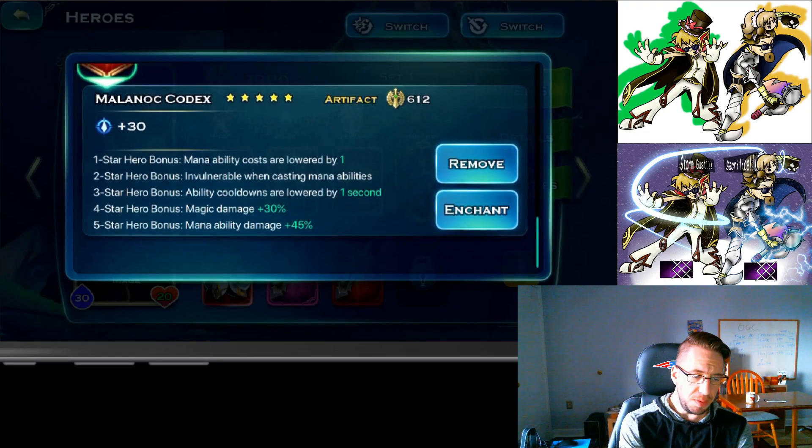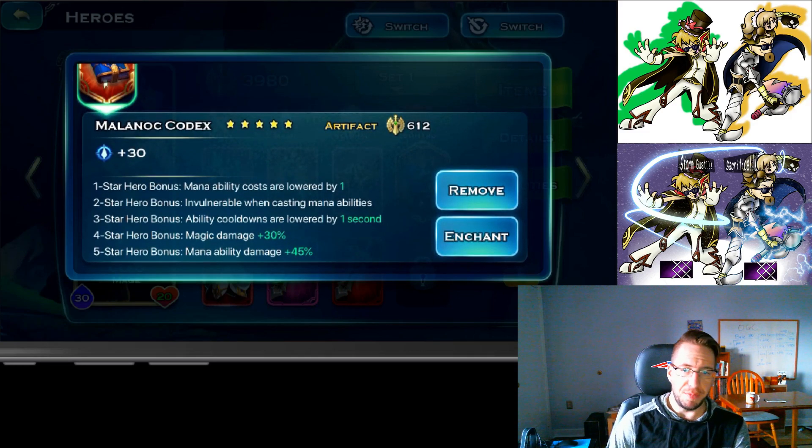I put the Codex on Cleo specifically for her Black Hole — it gives her 30% more magic damage and an additional 45% more magic damage, because Black Hole is a mana-based ability.